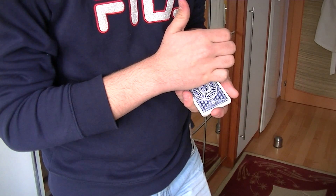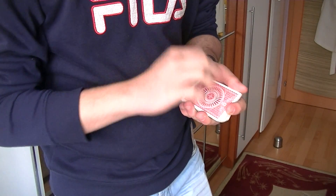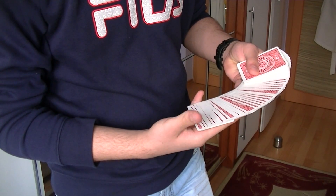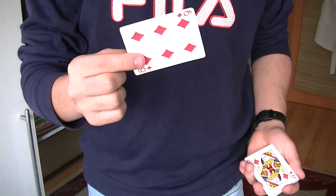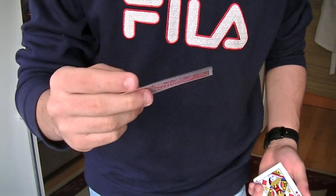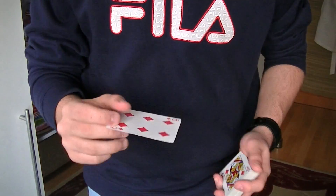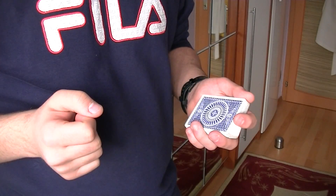Now at this point, I want you to concentrate on the deck. If I just take my hand and wave it over the deck, you can see that the whole pack changed to red color — and not only the pack, but also the six of diamonds, which had a blue back color, changed to red. And this trick happens too quick.